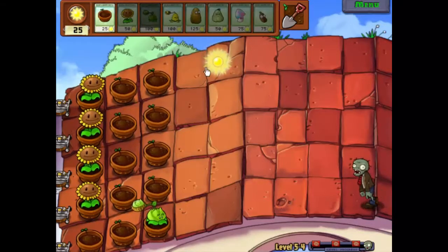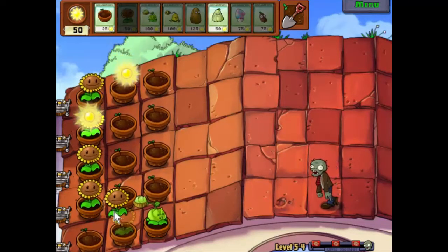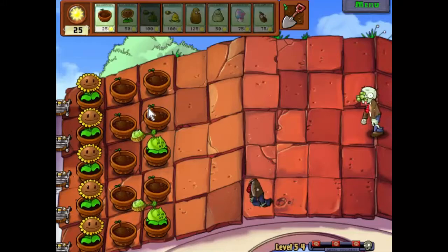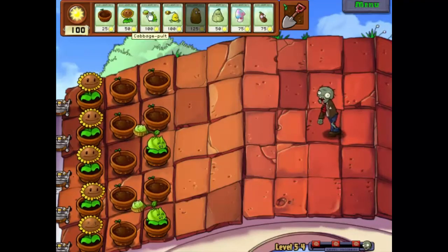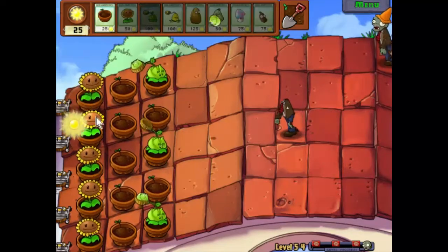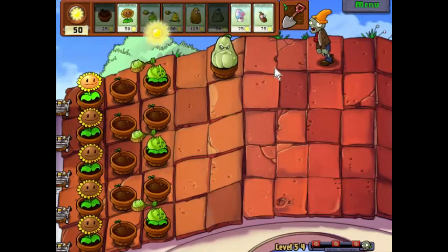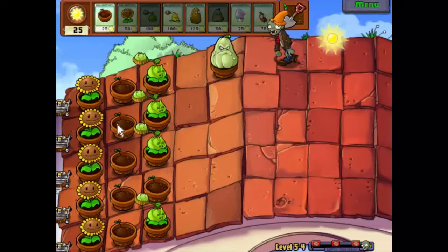So we'll start off with you there - take care of that zombie, Mr. Cabbage Pult. Might as well get the last sunflowers out. There we go, don't have to worry about those enemies anymore. Another cabbage pult there - that guy's taken care of now. I'd like to just pretty much put out a row of cabbage pults to start off with. Of course that's going to make it slightly difficult, so we'll put you there, put you there. That'll take care of that particular issue. Let's get a chemical cabbage pult out.